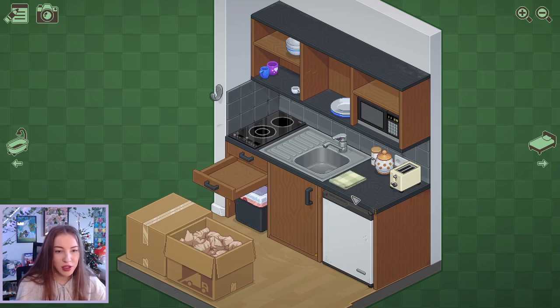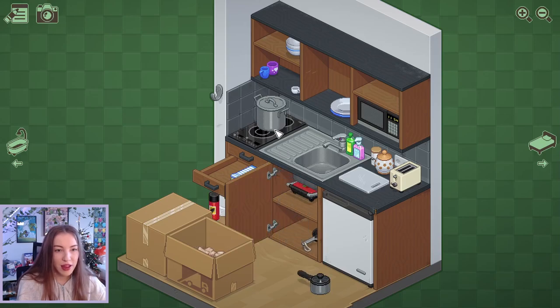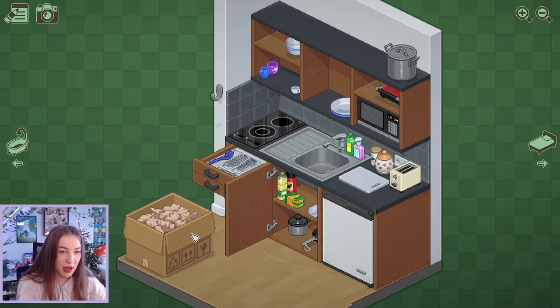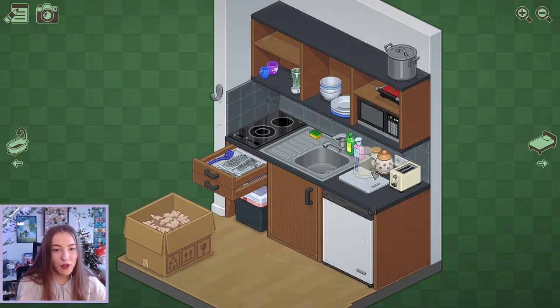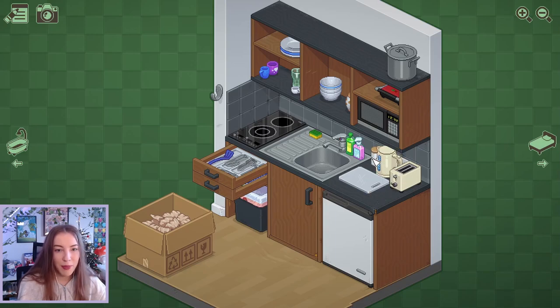Tea towels can go in a drawer for sure. Tea towels in here. Forks should go in a drawer as well. Let's plop those in here. Oh, is that cockroach spray? Oh no. That doesn't fit in there. We'll just have to put it there for now. I could put it on top here but I can never reach it. That's going to get forgotten about for sure. One box done. Maybe the cockroach spray should go in here perhaps. Oh, got our keyboard. At least we found it. Perfect. I love the lilac details.